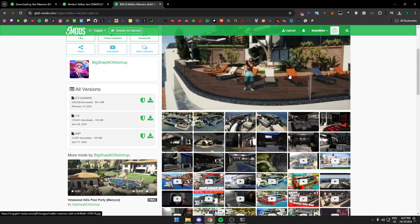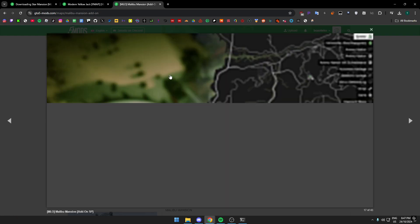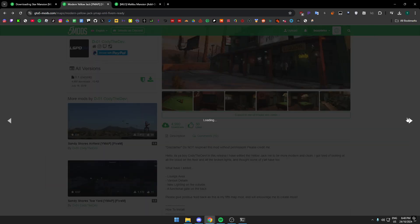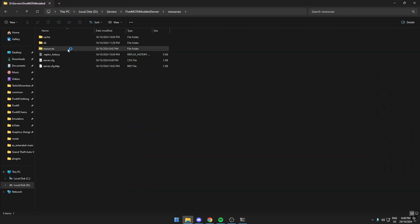Usually to figure out where these maps are located, you'd check the map's preview image — for example, this one shows you where it is on the map. This other one is Yellow Jack. So before you start your server, make sure you know the map locations.